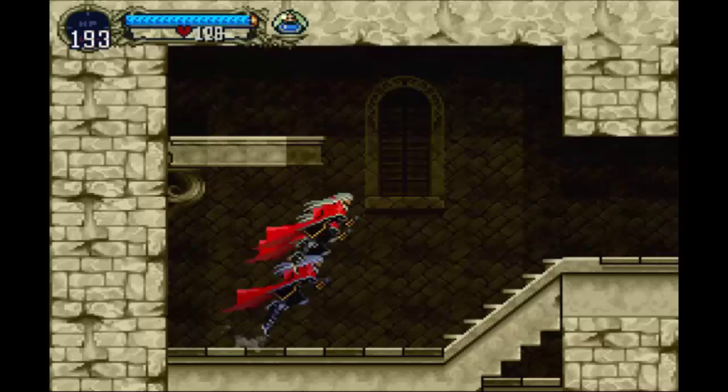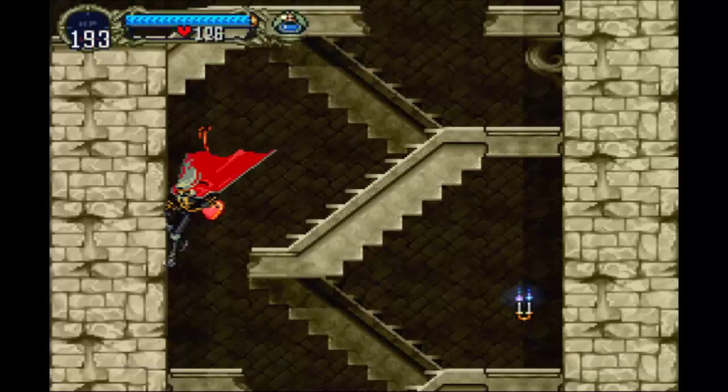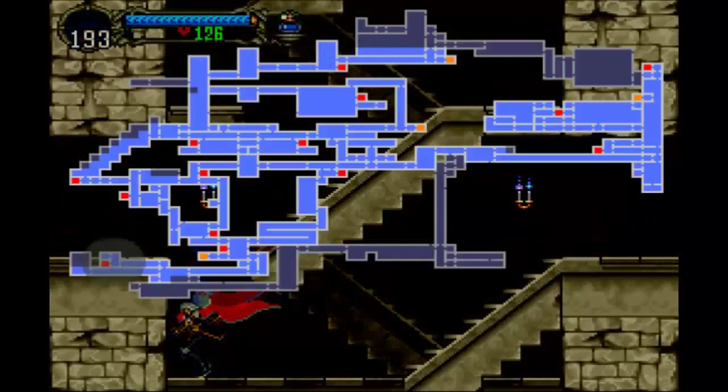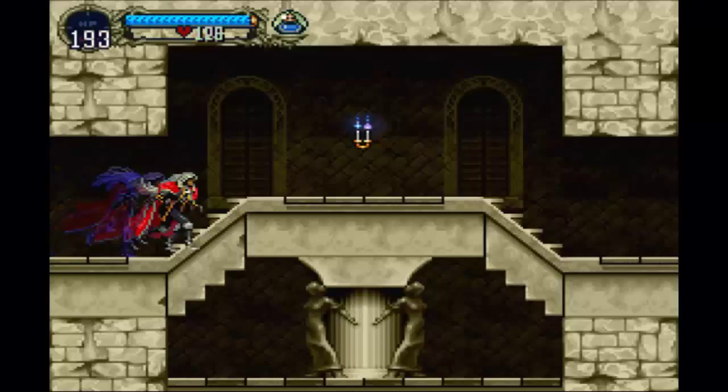I don't want that dagger anymore. There's nothing over here, and nothing down here. Because if that were a secret, then obviously — it's not, so.